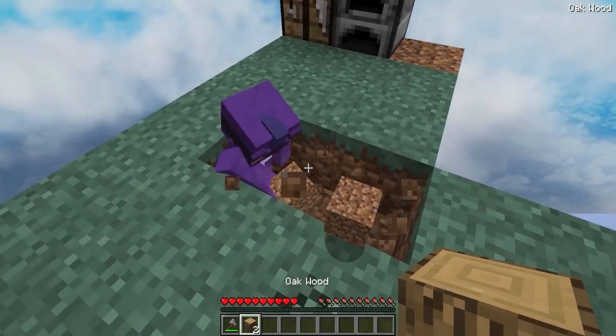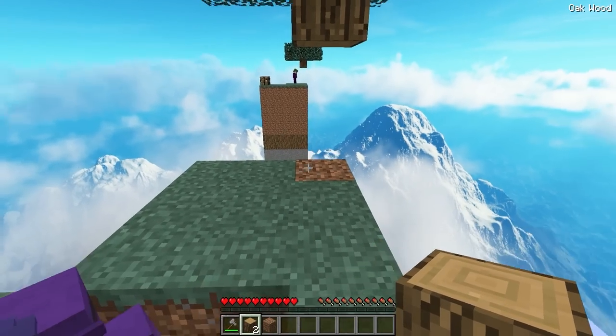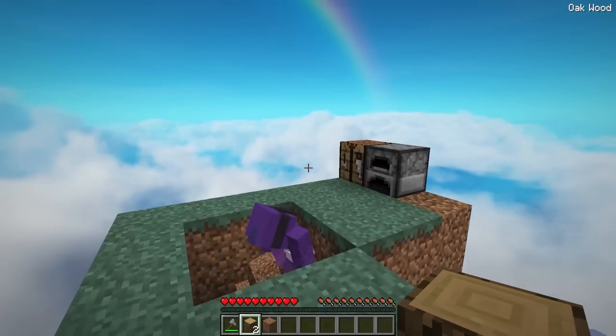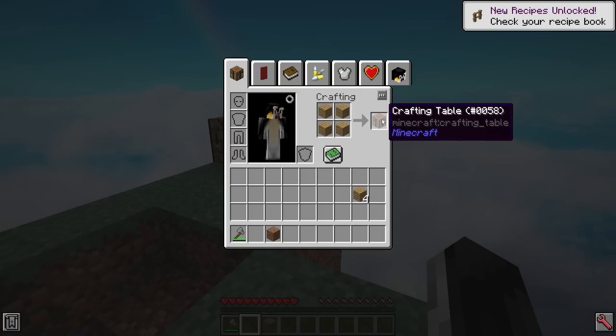Scramblecraft's installed, so random recipes. And one thing you can't do — you can't place blocks. Let's go up to the tree! Don't worry, you can come back to life there, Michael.